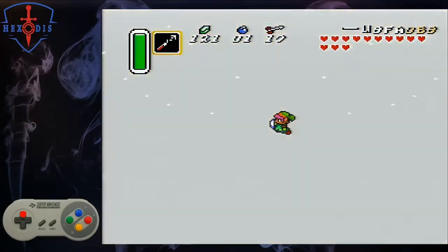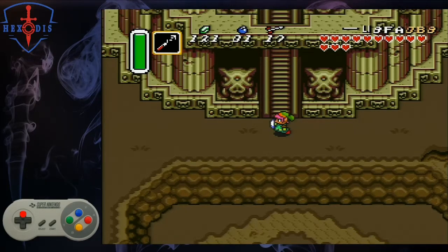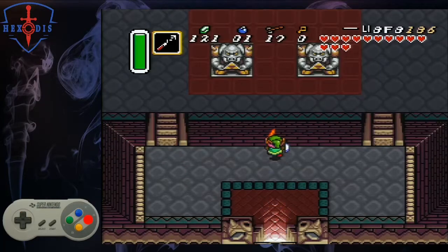Before we get deep into this dungeon, let's do a quick ammo check. You will need at least four arrows for what we call a gauntlet, and we need 16 arrows to get our big key. We also need two bombs for this dungeon, but it's okay if you only have one going in. Let's continue onward.